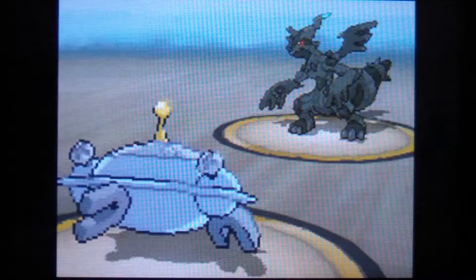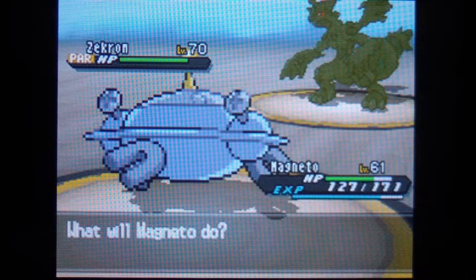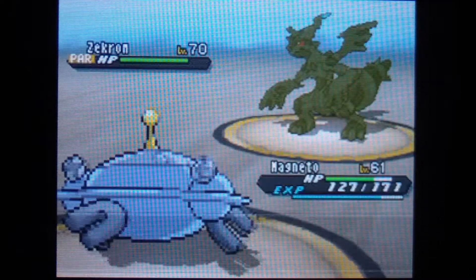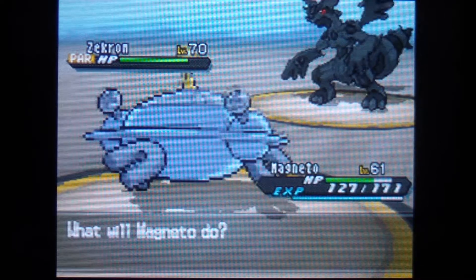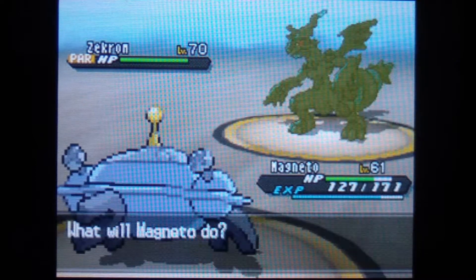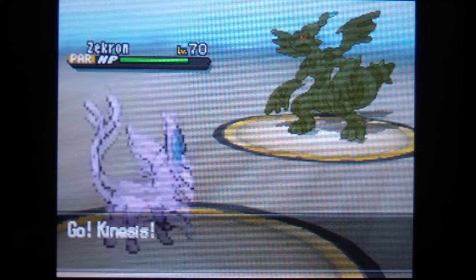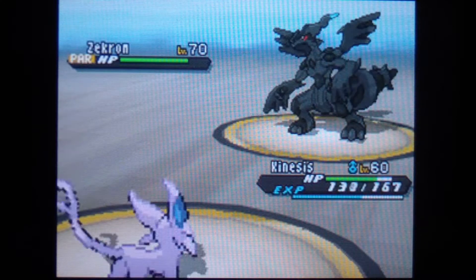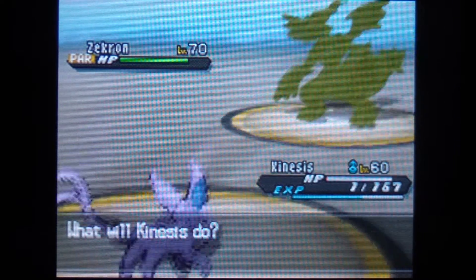I'm gonna start off with Thunder Wave to paralyze him, because Magneton is pretty much my Pokemon for paralyzing legendaries. And I'm gonna use Light Screen so that way my Special Defense goes up. Although I don't see that really helping me because he has physical moves, but eh. Let's go with Kinesis. Alright Kinesis, just live, come on. Oh yeah, just barely.